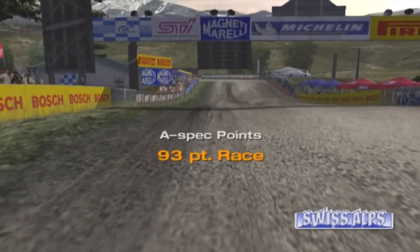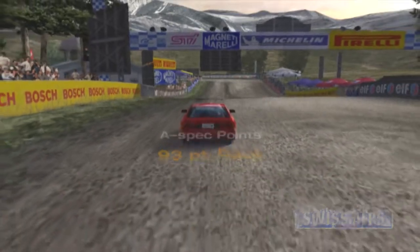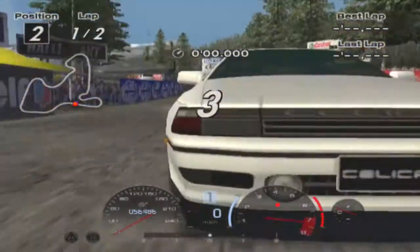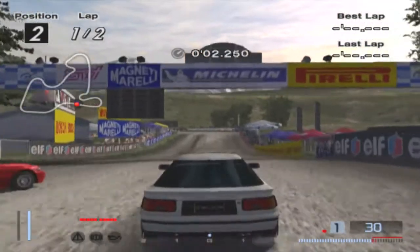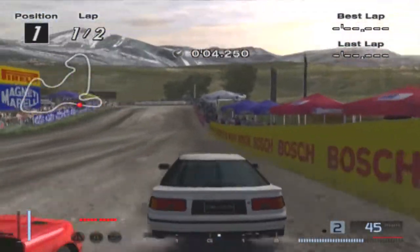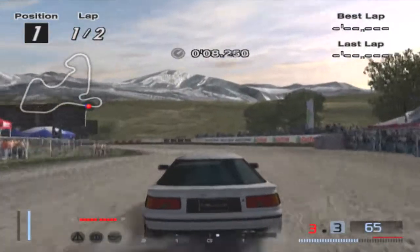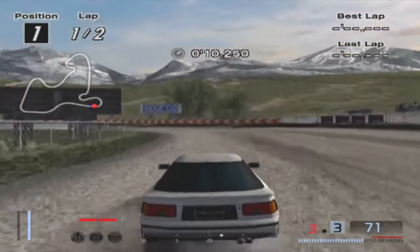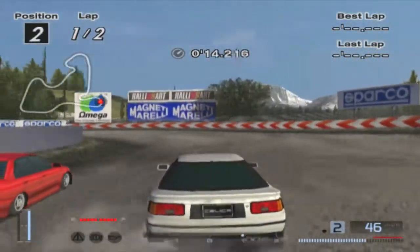Mitsubishi Lancer Evolution 3 — oh cool, a different car! 93 point race, oh gosh — apparently this is going to be much tougher. Well, that Lancer definitely has more power than the Celica. I don't know how much it's tuned. Really — you're going to run into me right at the start? Well that actually kind of hurts you, not that I really care about your well-being or anything.